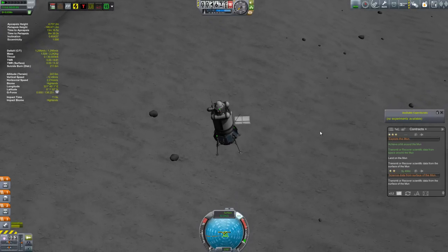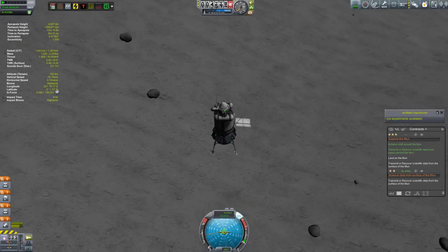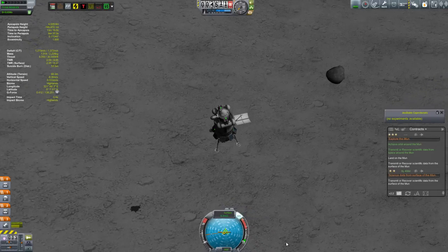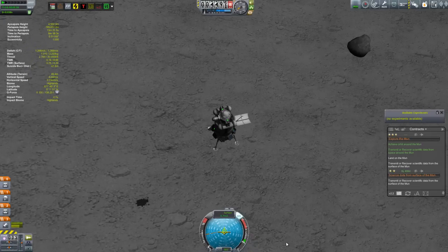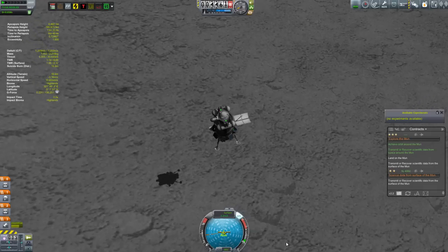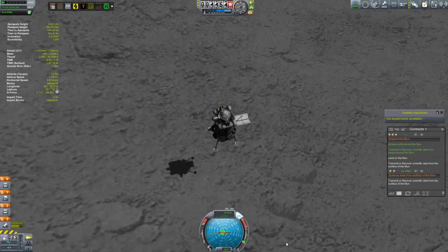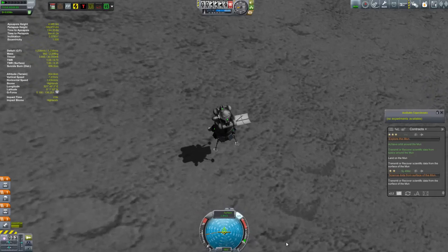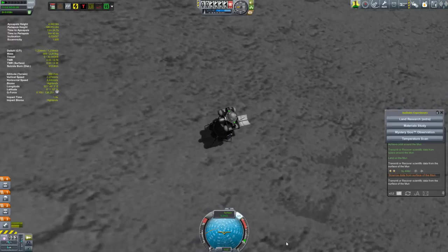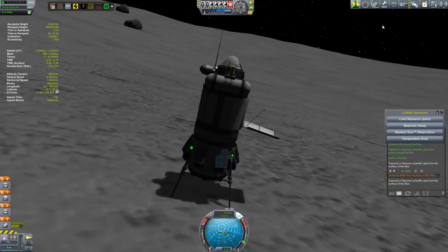I'm also a little thrown off because of the different Kerbal Engineer layout — it takes me a second to look over and read the numbers. But what you want to do is keep that retrograde vector up at the top of the navball and keep that horizontal velocity pretty much at zero. You also want to not burn until you have to — the more burning you do on your descent, the more fuel you use. But this is looking just about perfect, and it touched down at a nice slow speed. I'm on a bit more of an angle than I wanted, but we're down.